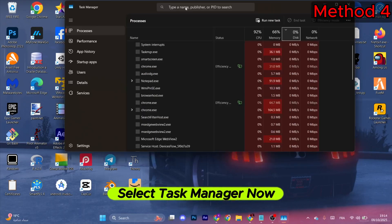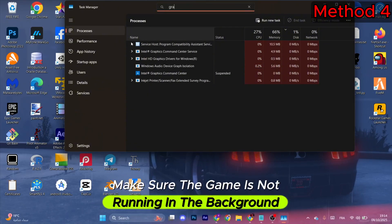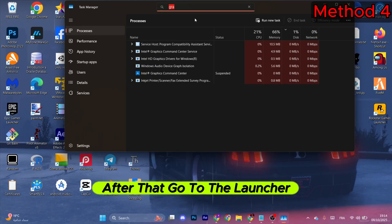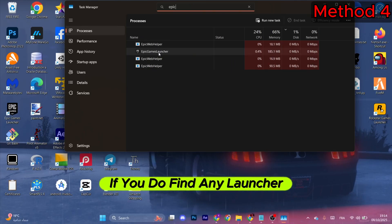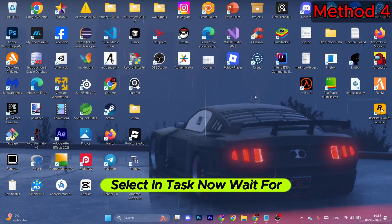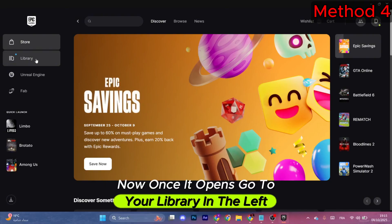Right-click on the Windows taskbar and select Task Manager. Search for the game and make sure it is not running in the background. Then go to your game launcher — either Epic Games or Steam — and if you find it listed, right-click and select End Task. Wait a moment, then reopen the launcher.